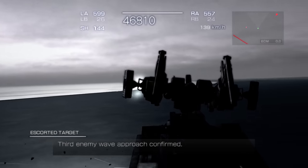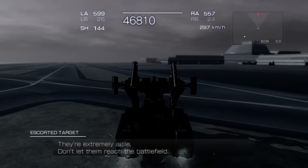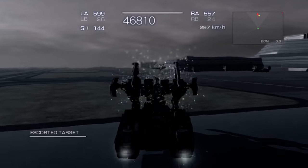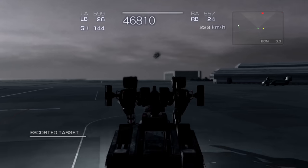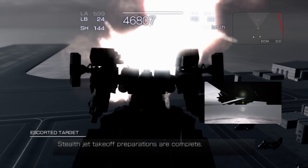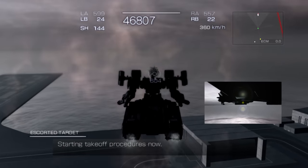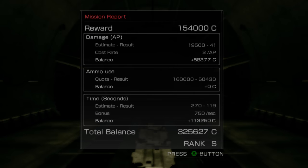Third enemy wave approach confirmed — they've surrounded the rear of the terminal. It's Ekbal's Barad squadron, they're extremely agile. Don't let them reach the battlefield. Stealth jet takeoff preparations are complete, starting takeoff procedures now. Targets destroyed — the mission was a success! There we go, that's how you do it right there. That's what I'm talking about. Absolute obliteration. Give me that S rank! Yeah, that's what I'm talking about.